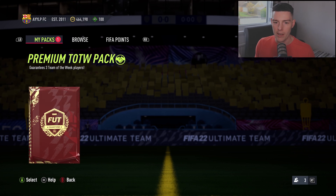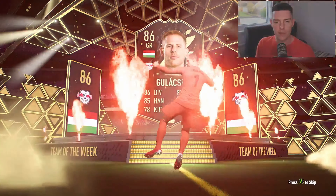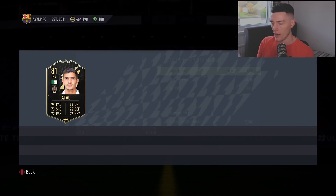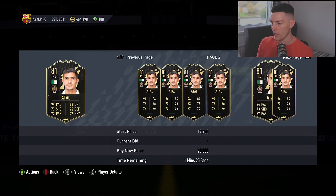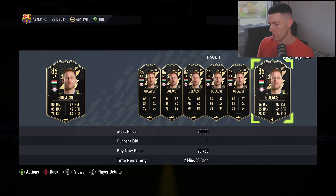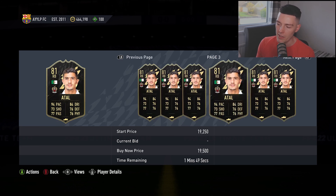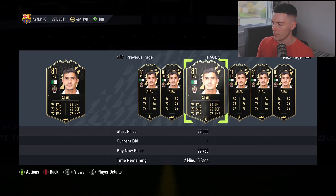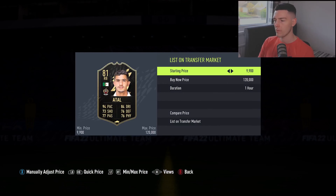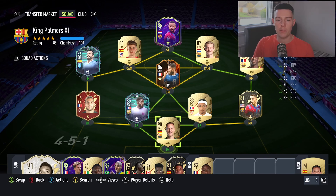Now we've got the premium Team of the Week pack to save our rewards for the weekend league. We get — oh, who's this? Galashy? I mean he's 86, it could have been worse. Anna Natal which goes for more than discard, which is something. We'll keep him because he's handy — discard him — and we'll sell this guy for like 17k.